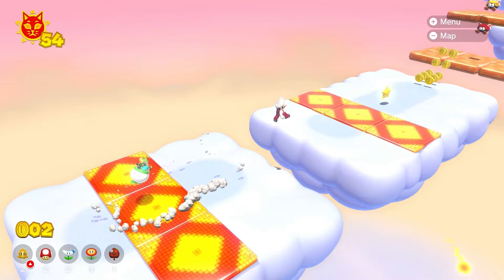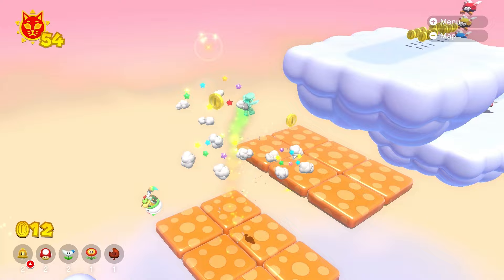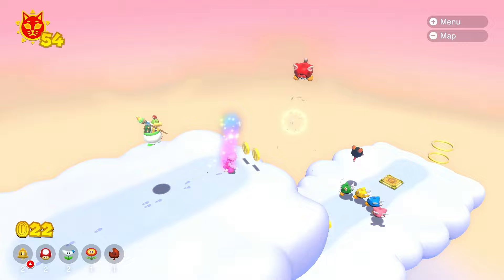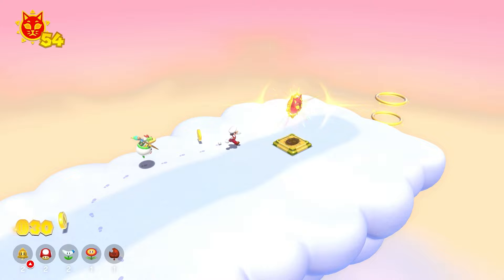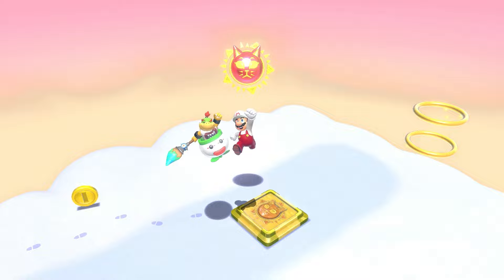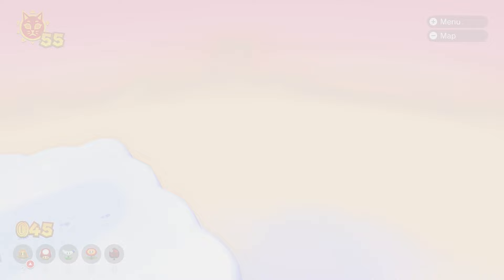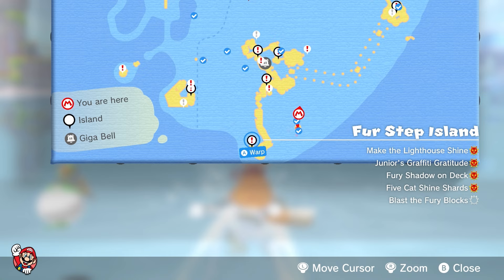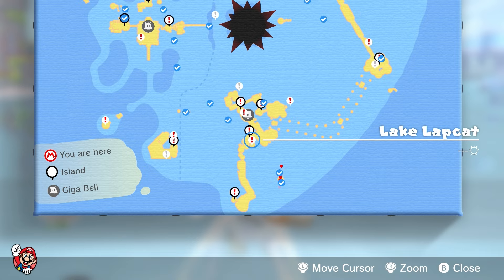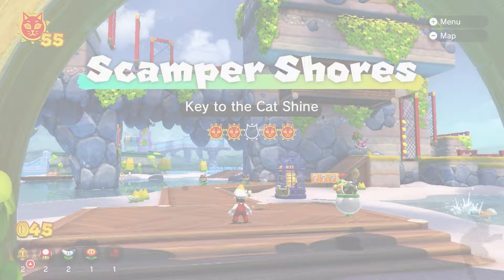Yes! Wait a minute — we got something here. Maybe not, give me that star. Get these guys — now forget even using the star. Yes, that's how you do it! And just like that — bouncing, trouncing the clouds. That's what I would have named it. For 55 cat shines, at this pace we should be getting all 100. Let's take a look at the map. We completed this? No, we haven't completed this lighthouse yet. We need the Bowser blocks. We had something there — we've got to get all the keys. We just gotta find a key.